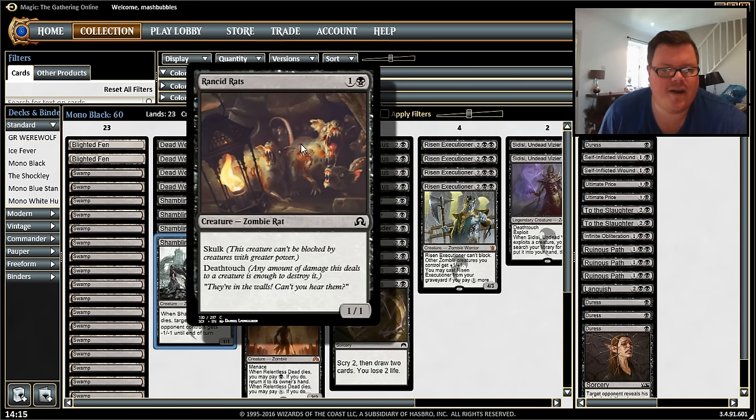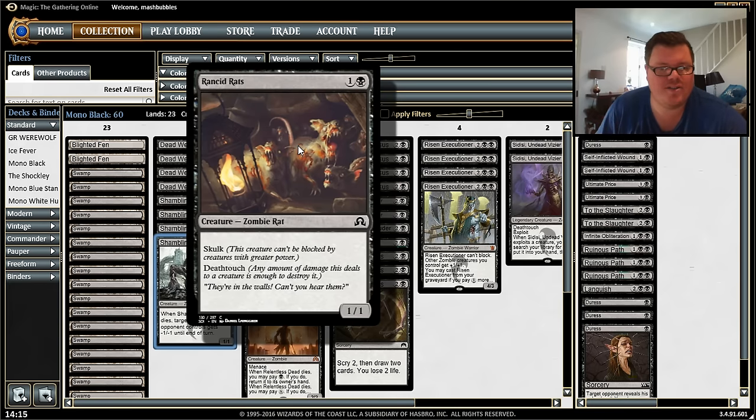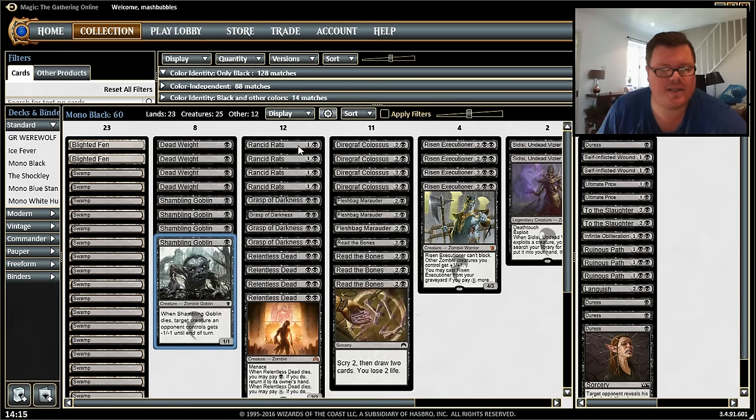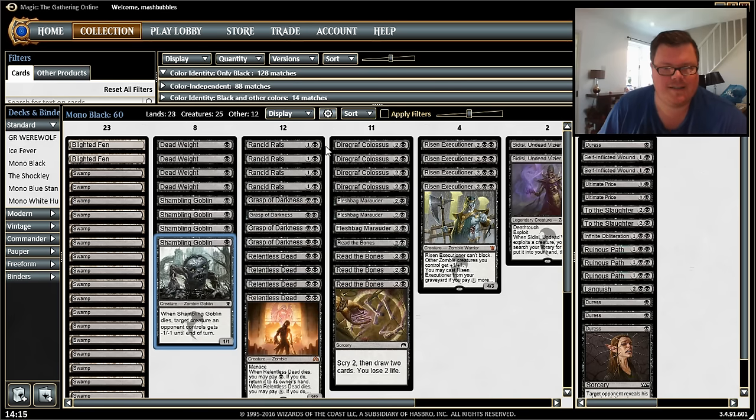Our two-drop creature is Rancid Rat. It has skulk, so it can't be blocked by creatures with greater power, and quite a few creatures will have greater power than one. But it also has the important deathtouch, which can stop even the biggest of creatures — deathtouch is great.